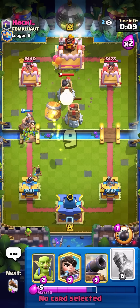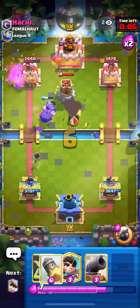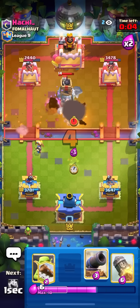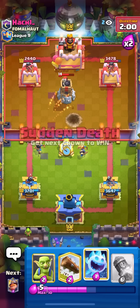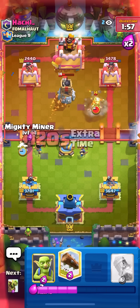Going for my barrel to force him to use the log — he goes for the log; if he valkyried I was gonna rocket it. Going for princess in the middle and then cannon so he can't march for both of these. This is pretty much game as long as I don't choke.